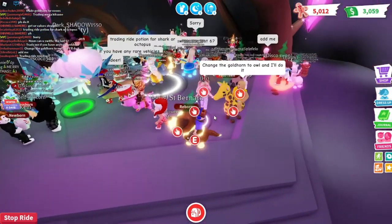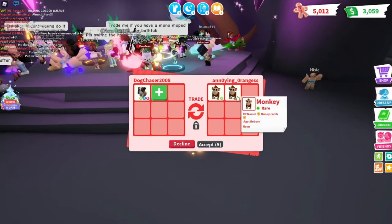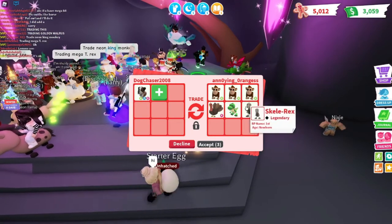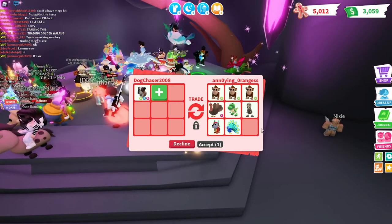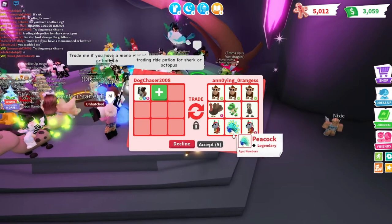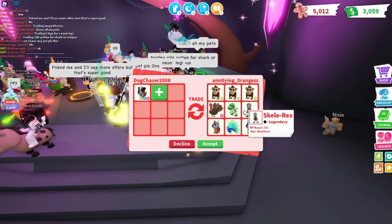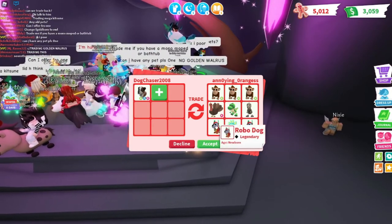Annoying Oranges sent me another trade request. They're offering three Neon Monkeys, a Rideable Turkey named Gobbles, a T-Rex, a Scally Rex — that's really really good — a Robo Dog, and a Peacock. I'm not really looking for Peacocks or Robo Dogs; Robo Dogs are going out of the game and I don't think they're worth too much. The Neon Monkeys are pretty good though. I feel like I could maybe get a slightly better offer, but this is still really really good.